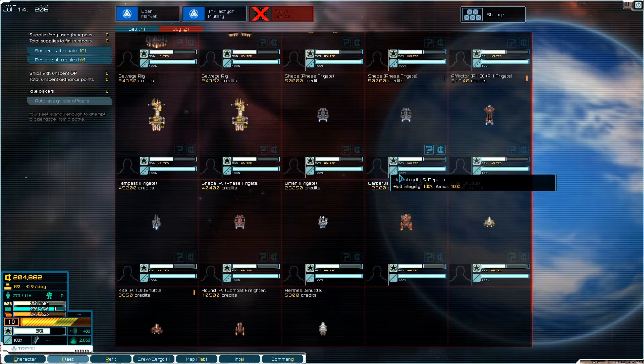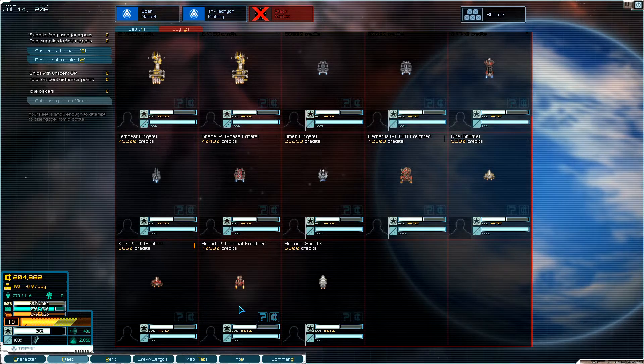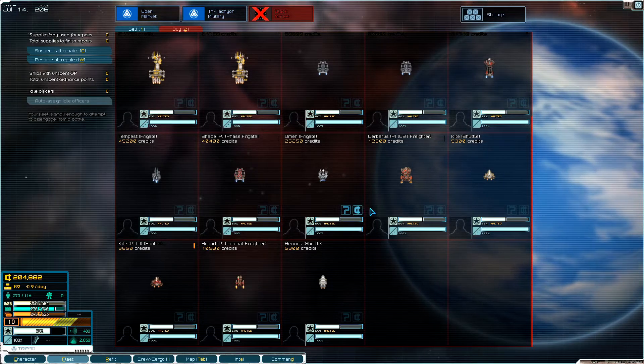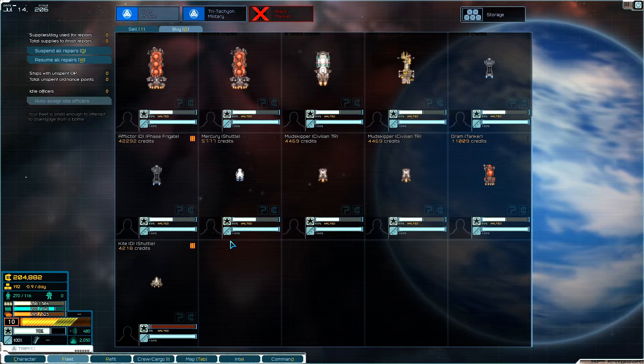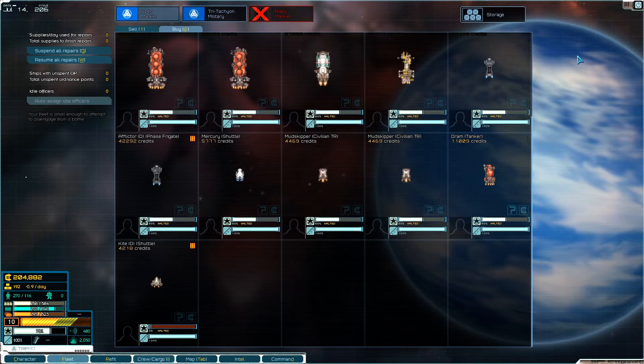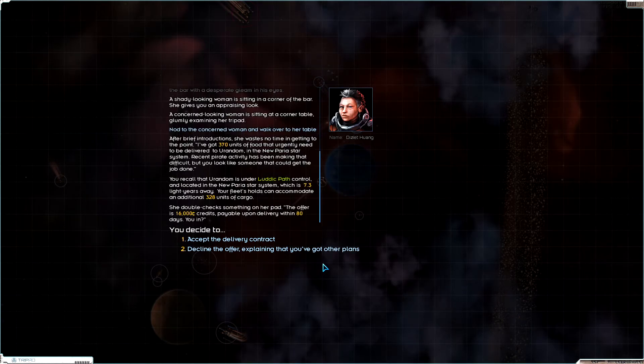Let's look on the black market — nothing really good. I need a freighter of some sort to replace the one I just got rid of. Here's a hound combat freighter, but I really need a real freighter like a buffalo freighter to carry some goods. I don't see one here. Let's take a look at the bar — there's a concerned woman with 370 units of food to deliver to the Pelectic Path for 16,000 credits. I can only accommodate 328, and if I hadn't sold that ship I'd have enough crew for it. I'm going to decline for now.